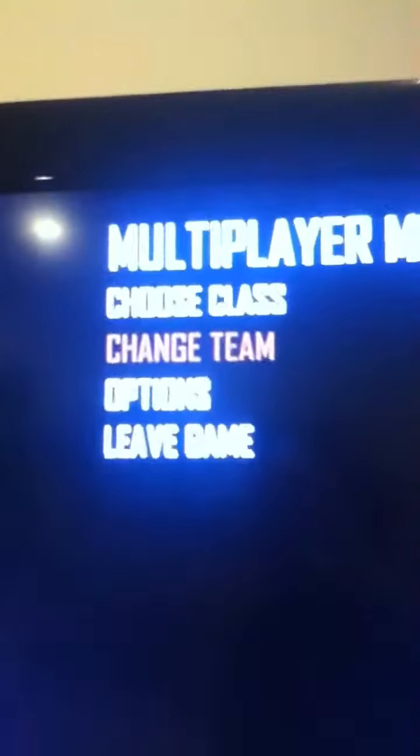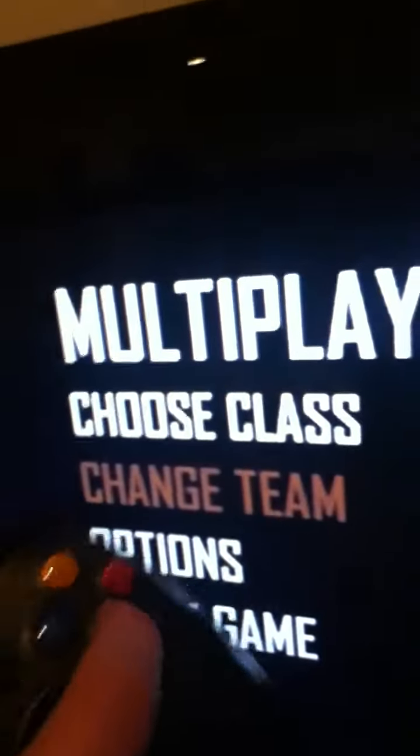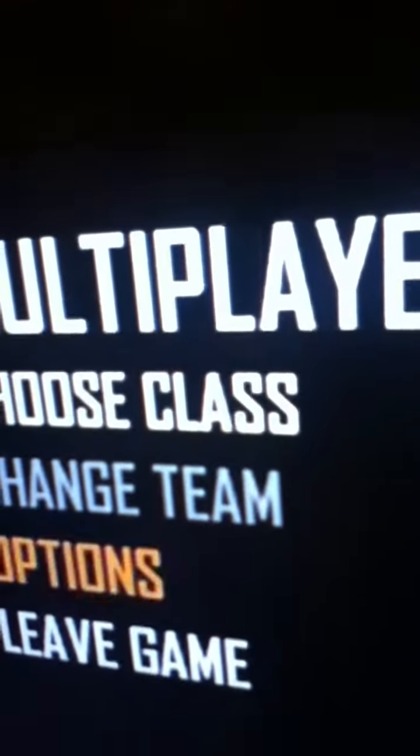Anyway, the rule he has wrong today is team change. All I wanted to do was switch teams and tell him I have to fix something, but look at when I go over team change — I'm pressing down on the A button repeatedly and it won't work. It's not highlighted like the rest of them are.